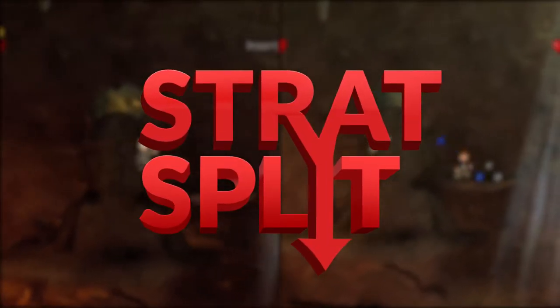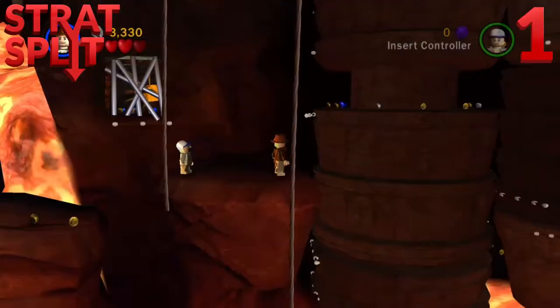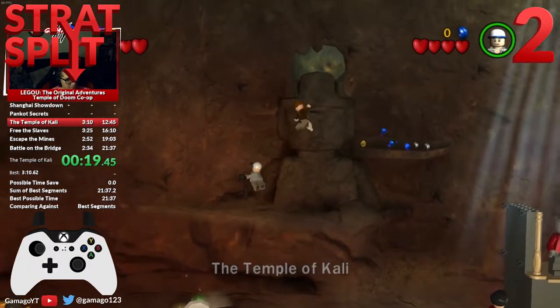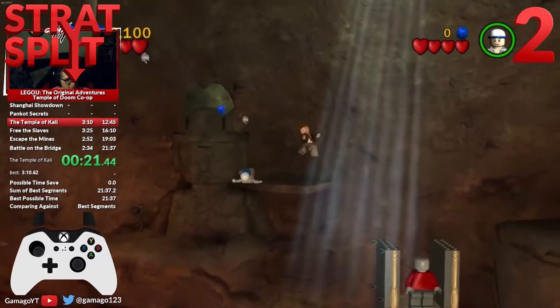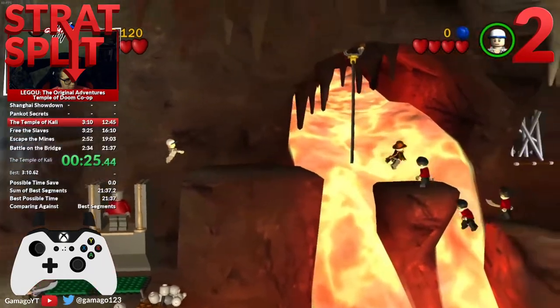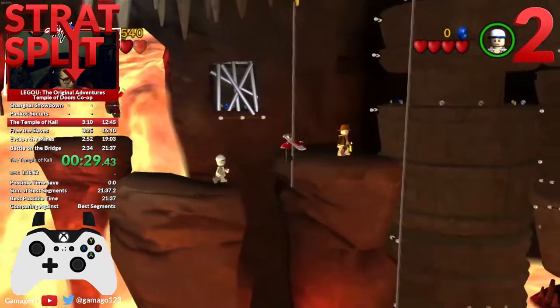The first room is itself a strat split. Originally the strat was known as first cycle, where you complete the jumps and arrive at the first possible cycle of this bar. But me and my co-op partner Louis found that if you completed the jumps at essentially the same time rather than one after the other, it was possible to get the cycle before the first cycle — aka the zeroth cycle. This new method saved a whole cycle's worth of time.